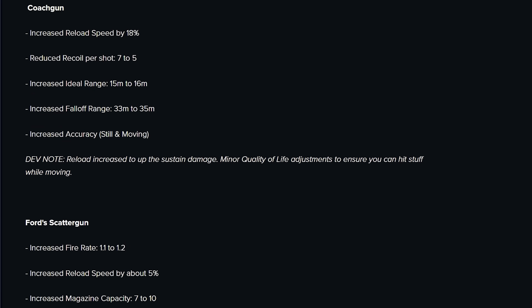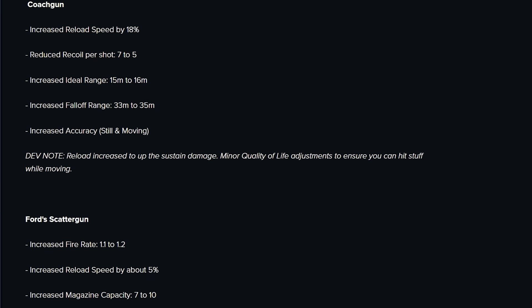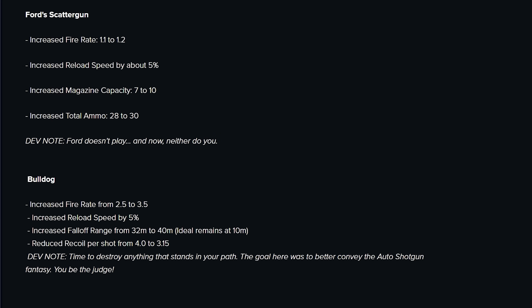Coach Gun — my baby — got a huge fat reload speed buff, and maybe I can use this outside of a Sidewinder build now, because 18% reload speed is kind of a lot. The reduced recoil should make it much easier to handle with things like Bandit or Eclipse 6 versions of the gun where you're shooting constantly. I'm going to have to give that one some throw testing, but I love Coach Gun buffs.